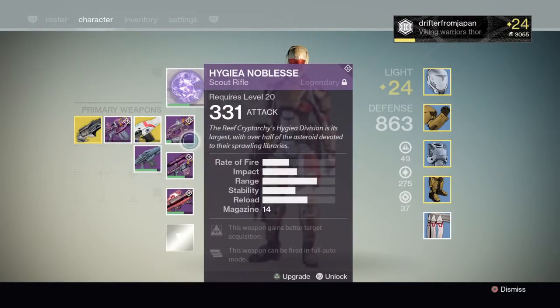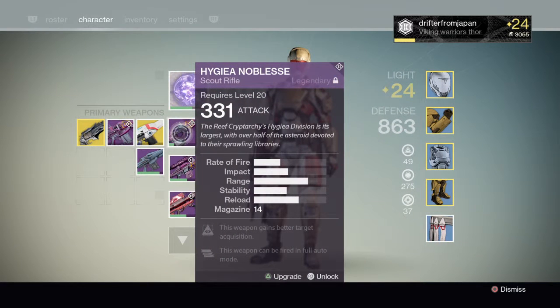This scout is definitely a decent one, not the best in the game — because it's not Vision of Confluence — but definitely a decent scout to have. If you don't have any scouts and it's your first legendary and you ran a Prison of Elders, I say keep it, just re-forge it until you get some perks that you like. I'm probably gonna leave this one like it is, or I might re-forge it — see if I can get full auto with explosive rounds or something like that.